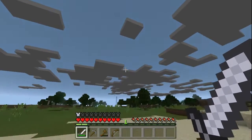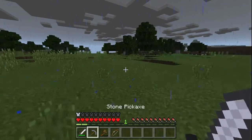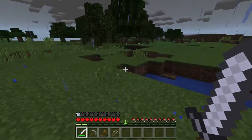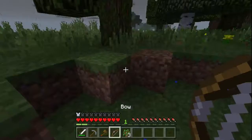Thunder. That only happens when the Wither spawns. This is why the world is called 666. I think it's not peaceful, but let's see.